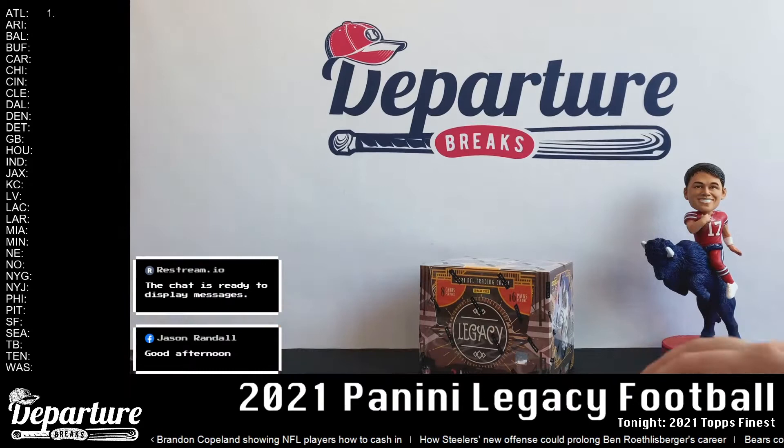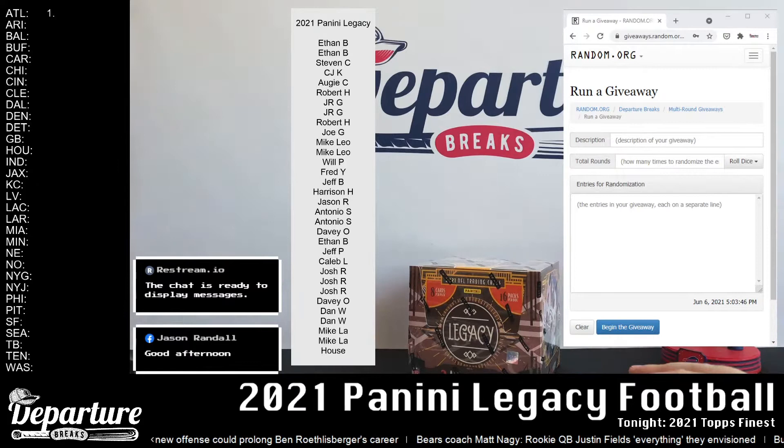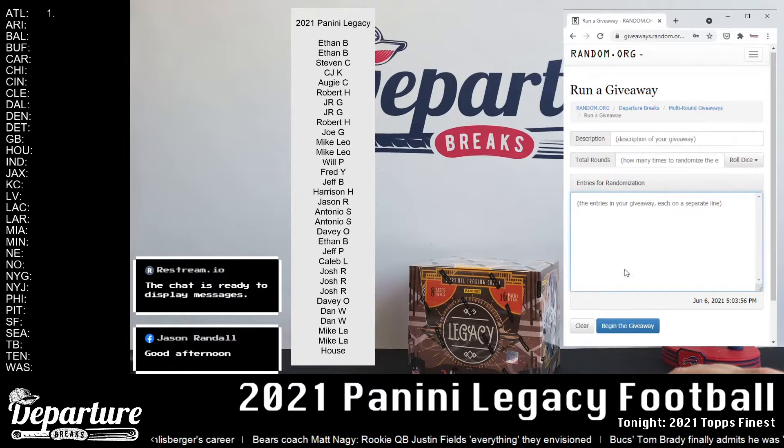Throwing up the randomization on screen. Our spots are listed in the order they were purchased over on the left. One spot didn't sell, so you'll see the last spot listed as 'house' — that's me. Anything that hits there will go up for sale on our individual card page at departurebreaks.com/cards or straight from the home page. Let's copy these over on the left and post them on the right.